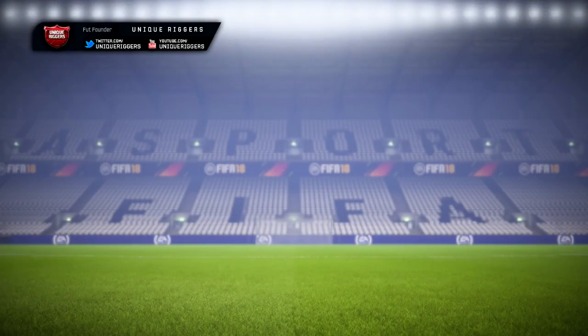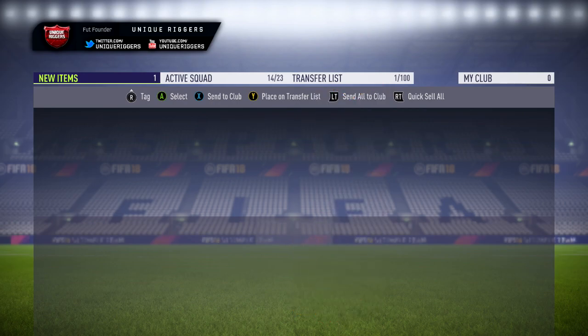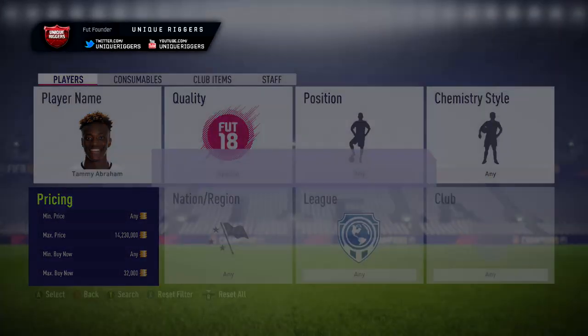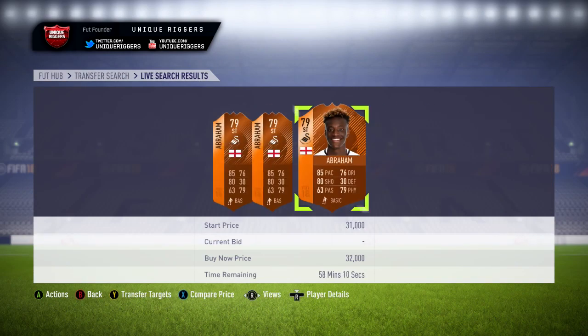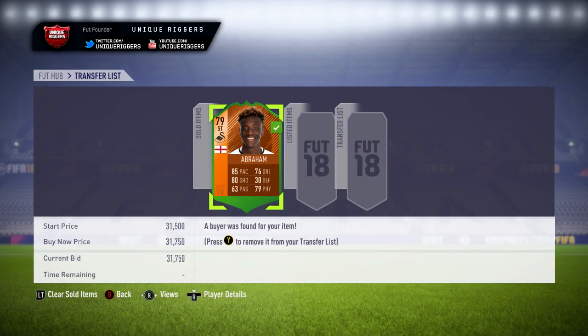There we go — Gordon Picks are my first snipe for the video. Gordon Picks are from Abraham, just listed at 28,000 coins, so at that price I'm going to make about 1k to 2k coins after tax. The cheapest one is currently 32,000 coins, so I'm going to list mine at 31,750. He's gone and sold for 31,750 coins, so the profit after tax is 2,162 coins.